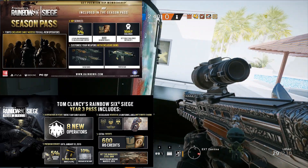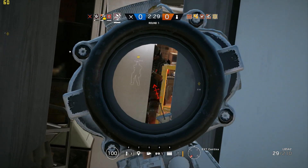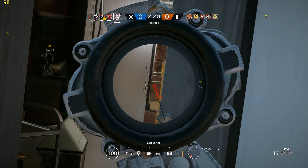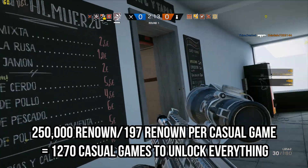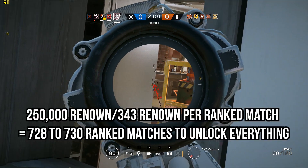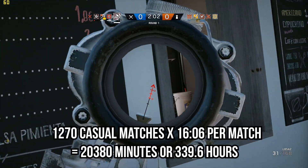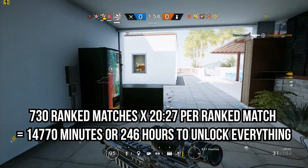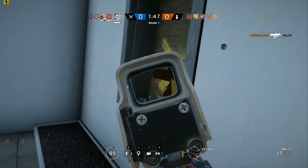If you have bought one or more season passes, your grind will be significantly shorter, as all operators in your purchased season are unlocked immediately. If you have bought one season pass for either of the completed years — year one or year two — you reduce the number of operators you need to unlock from 18 to 10. The total renown needed is 250,000, taking 1,270 casual matches or 730 ranked matches. Playing only casual sets the time at 20,380 minutes or nearly 339.6 hours.